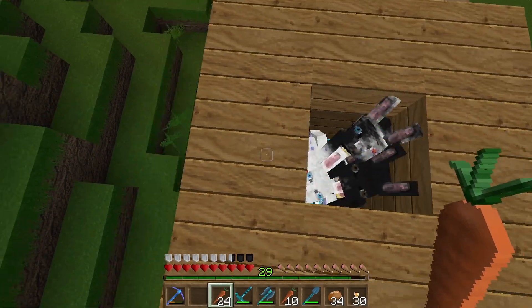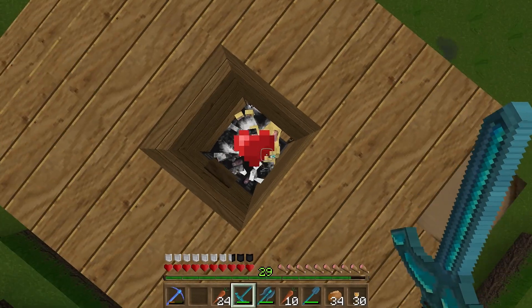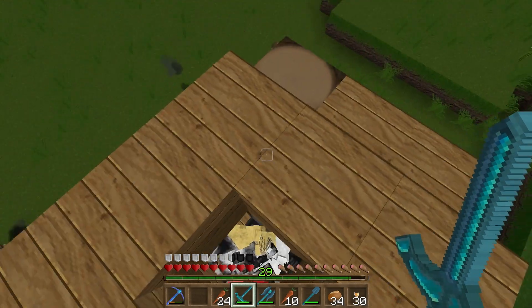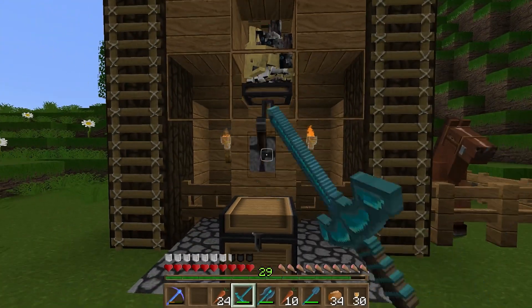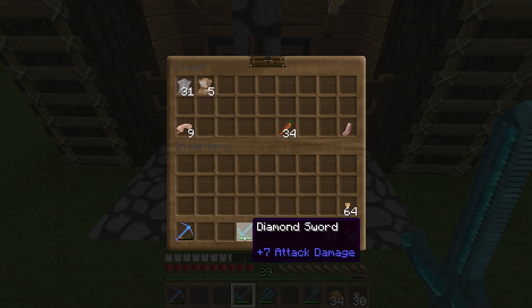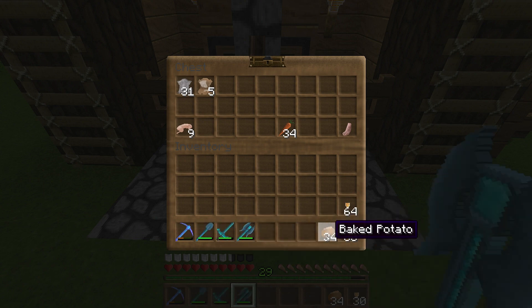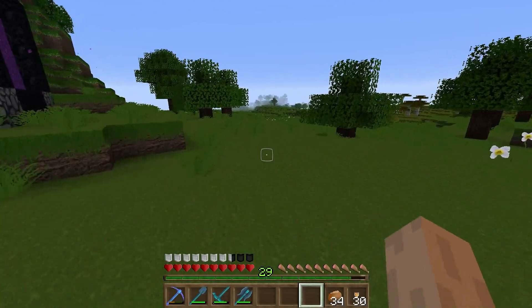All right, let's go ahead and breed them. They're all going to make babies — fantastic, let them grow up. Put the carrots back because I've got to stop accidentally eating them when I have them selected. As I said, I'm quite out of cooked rabbit at the moment, so I've been doing the baked potato diet.